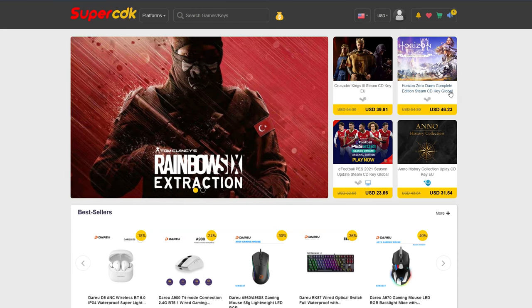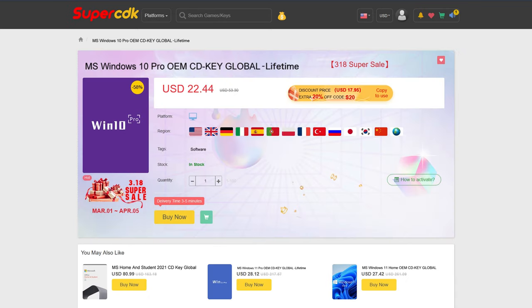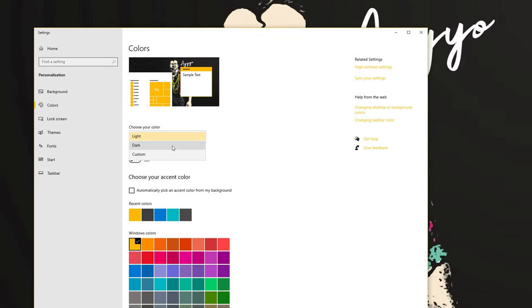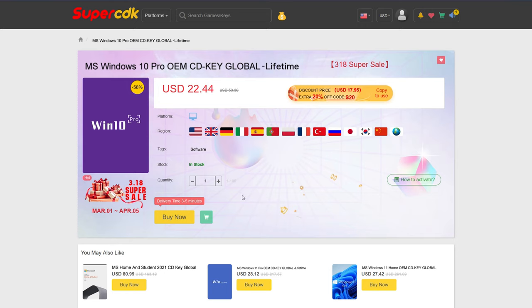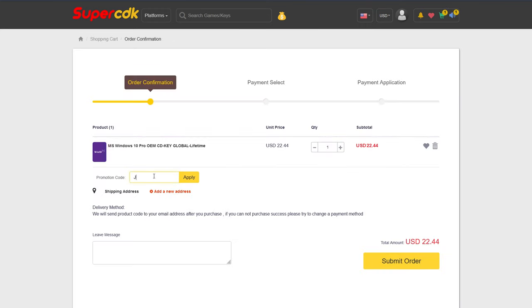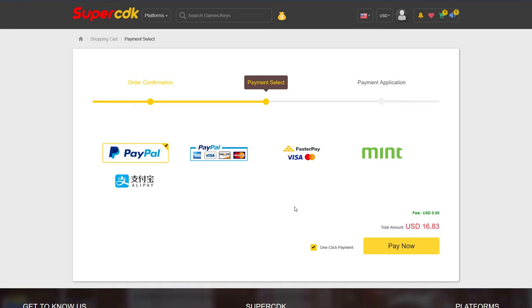Today's video is brought to you by SuperCDK.com, where you could save money on games for all of your favorite platforms, as well as software like Windows 10 Pro licenses for just $22. And then you can unlock the prestigious Dark Mode for Windows 10, which I honestly could not live without — it is blinding without Dark Mode. You can also save an additional 25% off at checkout by clicking Buy Now on any software products over there. Just add it to your cart and put in my code JP25 at checkout, and that'll bring our price from $22.44 all the way down to $16.83, a savings of over $5.